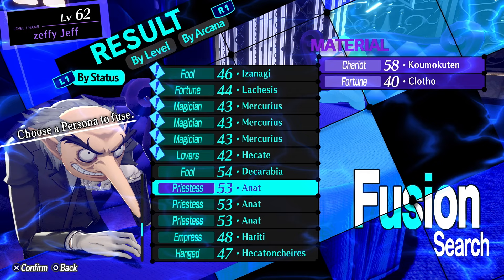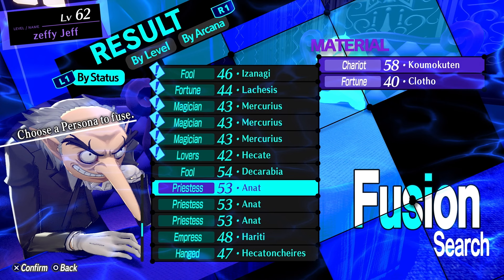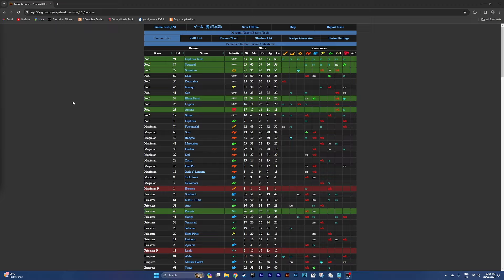You can eliminate all that searching and guesswork — especially because once you fuse these personas you're going to have to buy them back — by going to an online fusion calculator, which I have here. This fusion calculator is new; I'm not actually sure who it's by, so I'll link the YouTube channel as well as this fusion calculator in the description below.